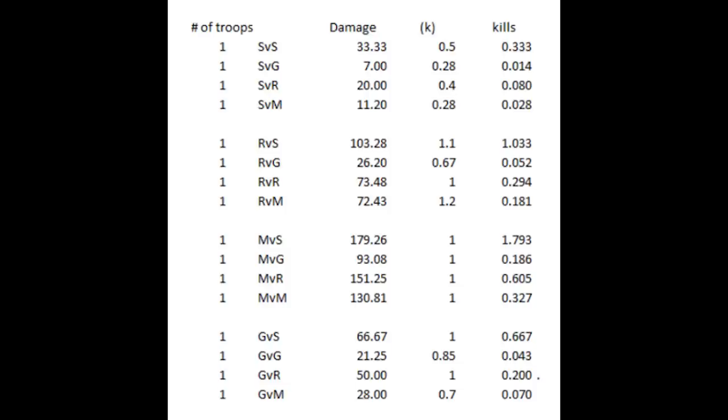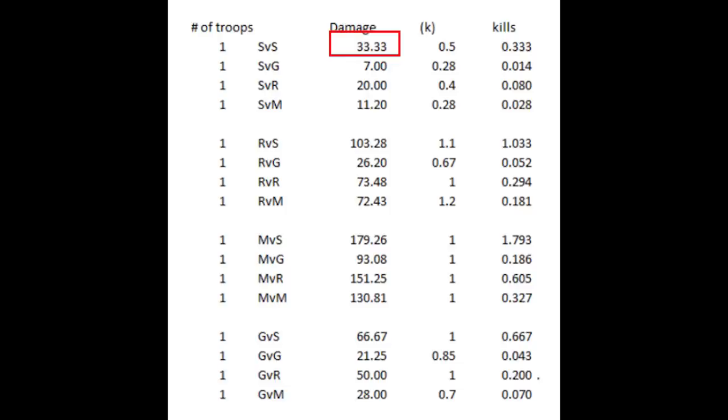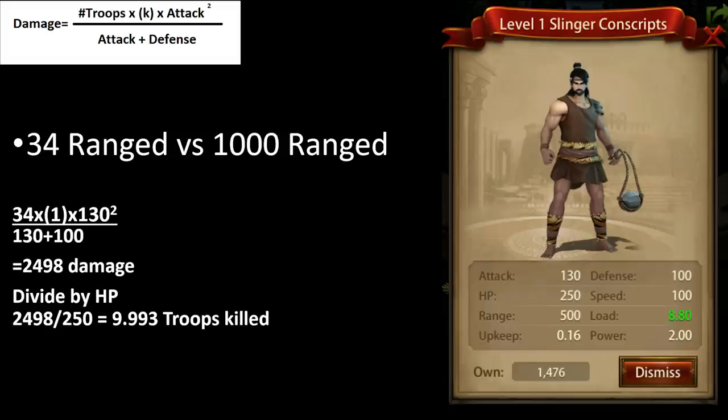And here are the troop modifiers for each unit. Siege gets reduced quite a bit. Ranged gets reduced when attacking ground, however it has a 20% increase when attacking mounted. Mounted troops have the same modifier on all units. And ground does less damage to ground and 30% less damage to mounted. The damage column shown is base stats with no buffs using the formula from before. So the very top one is siege versus siege, and we already determined they do 33.33 damage with a troop modifier of 0.5.